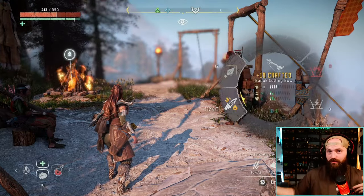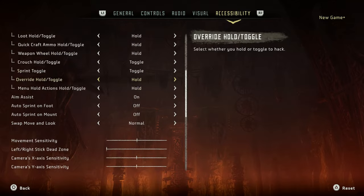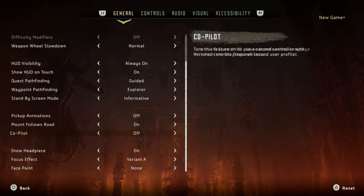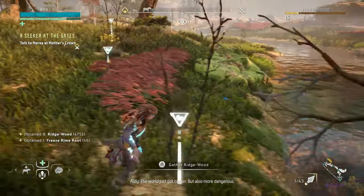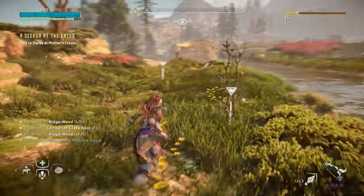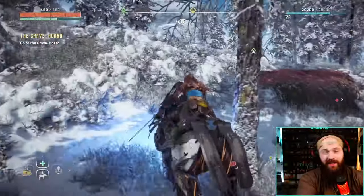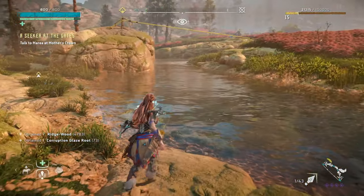We've got visual upgrades, added visuals, audio upgrades, and controller upgrades. On top of that, the game has feature upgrades — including more accessibility options. One of my favorite new features personally is the ability to toggle on and off the pickup animations. When running around picking up flowers, medicine, and sticks, having the animation turned off allows you to scavenge a lot faster, get more resources, and craft more weapons and armor. Horizon Zero Dawn Remastered feels more like a remake than a remaster itself.